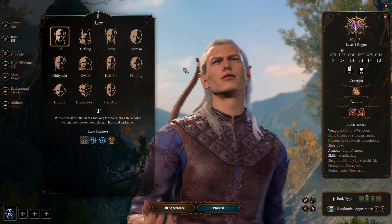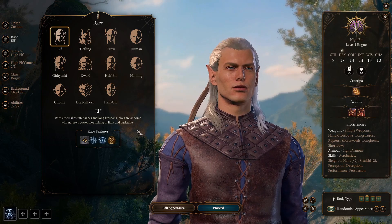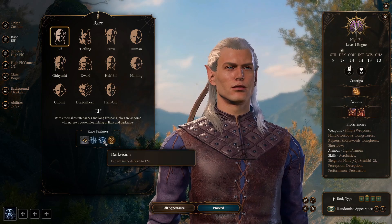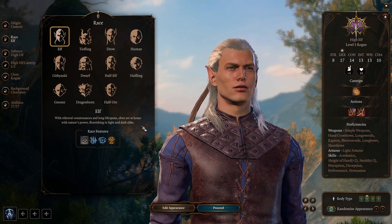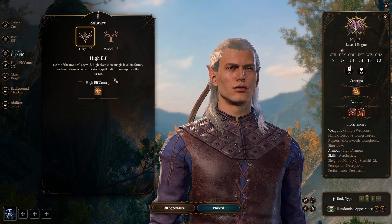Up next are the elves, which come with proficiency in perception, and have advantage against charm, are immune to magical sleep, and of course have darkvision. They also come with proficiencies in short swords, long swords, short bows and long bows, but there are some differences between the subraces.